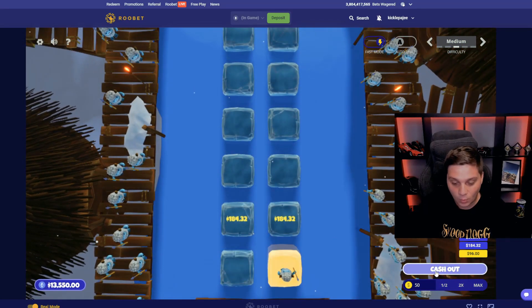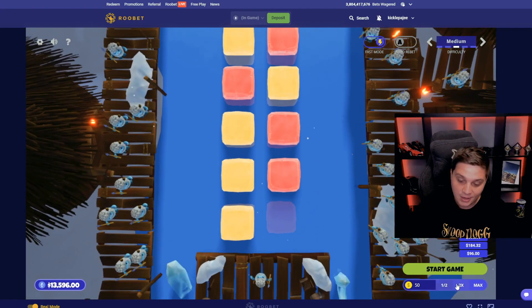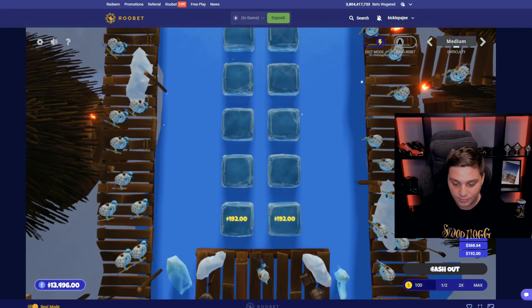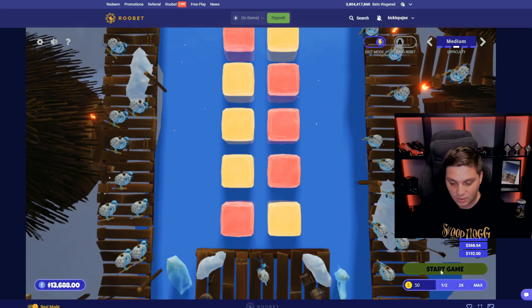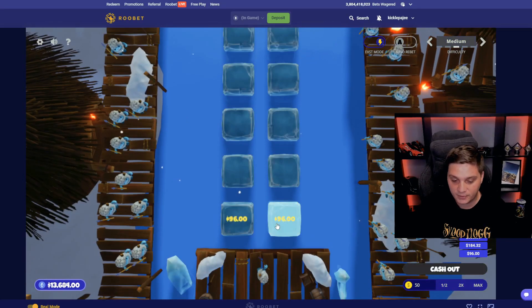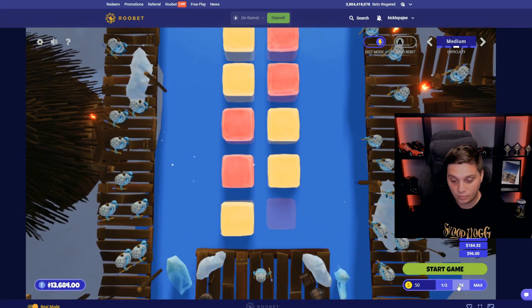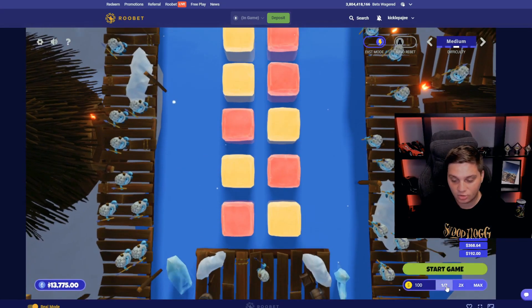Boom, win, cash out. Start a game, win, cash out. Lose — double up — boom. This is how it works, just repeat it. Cash out, go back to $50 — boom, cash out, go back to $50 — boom. Lose, double up, start a game — boom, win, cash out. Just repeat the process, and let me know if this strategy works for you.